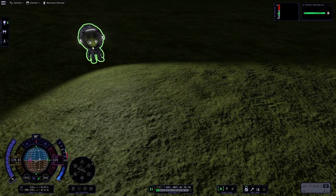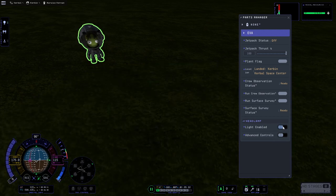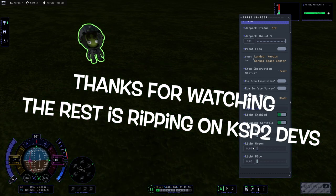You can't really get much simpler than this mod. There isn't a lot to go over. There is, in the parts manager, a light enable on-off. There is also an advanced controls where you go in and have full control over your red, green, and blue channels, and that's pretty much about it.